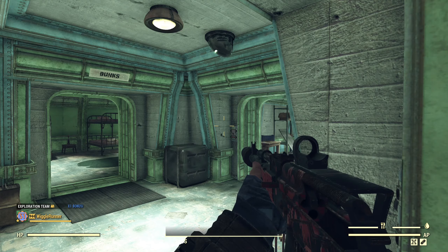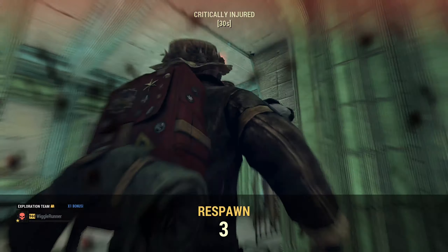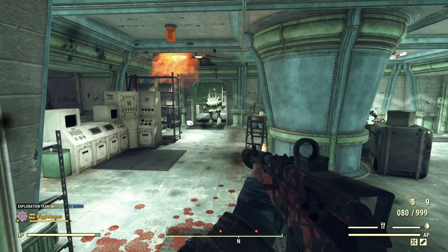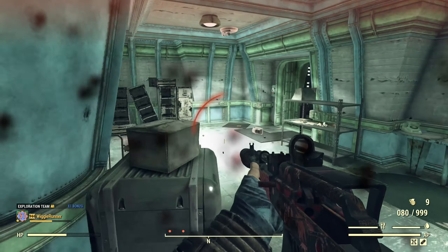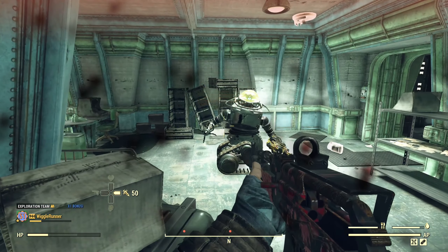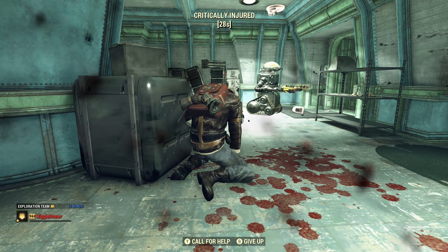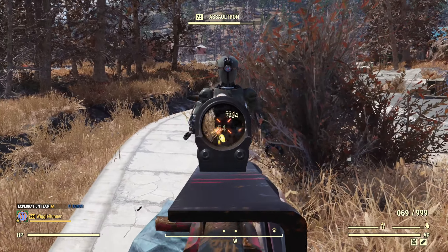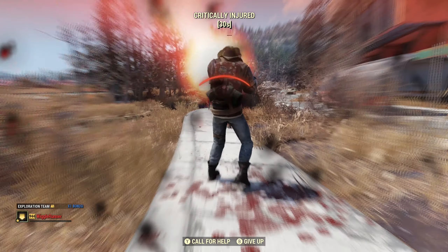Let's see if we can get a turret right here and get its attention. There's a laser turret — instant death. All right, now we've got a protectron. They don't tend to do much, so that's not a big thing. Now we've got robobrains — they deal a lot of damage as well. Let's have a look at an assaultron head laser. That assaultron head laser is instant death as well.